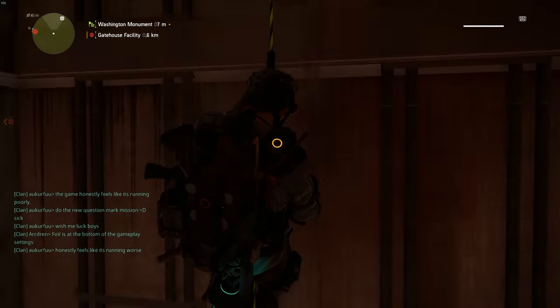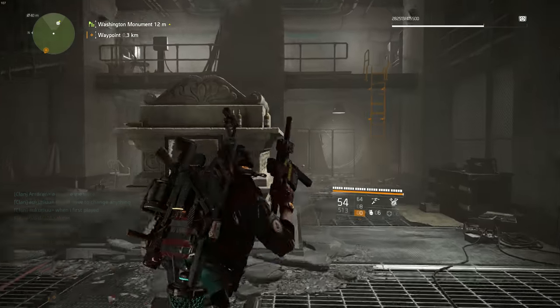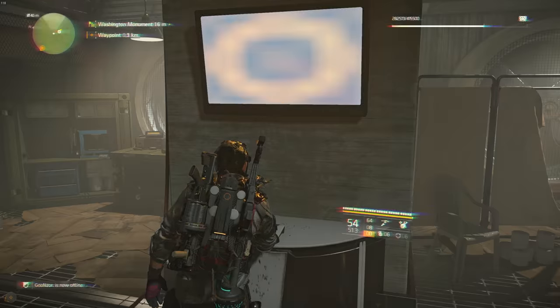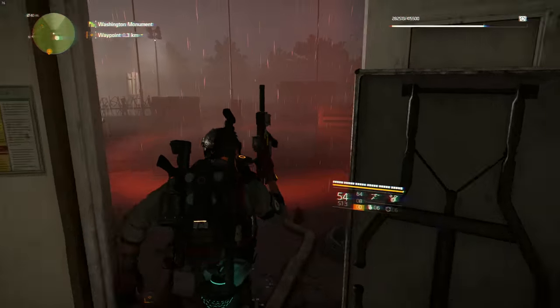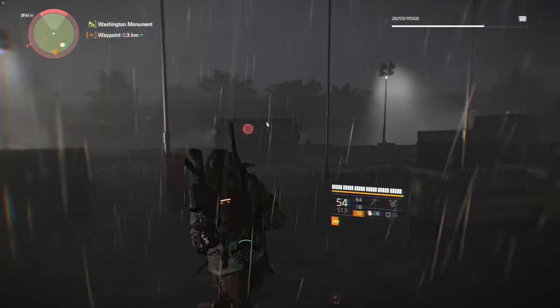Come down through the rope and use the computer again. Once you do that, you will see a static happening on your HUD. Come up the rope and you should see a red circle. As soon as you step into this red circle it will disappear and a hunter will spawn.